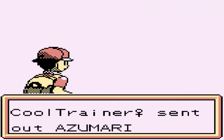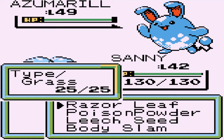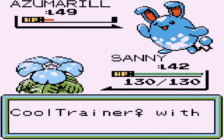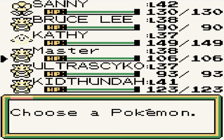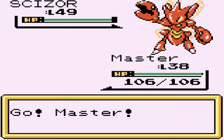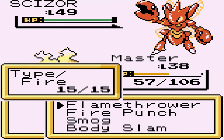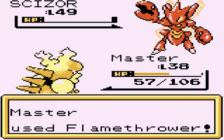Here we go, going up against a cool trainer. She's coming out with an Azumarill at level 49 - good gravy. I need to train my Pokemon. We got a critical hit, and she's withdrawing her Pokemon coming out with a Scizor - that is new. Let's go to Master. We're getting hit with a swift attack from Scizor, but thankfully Scizor loses its speed when it evolves from Scyther.